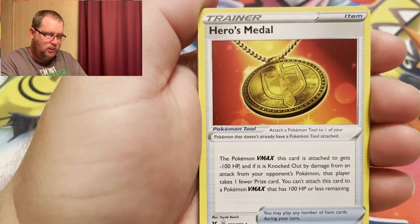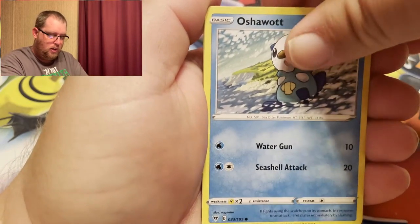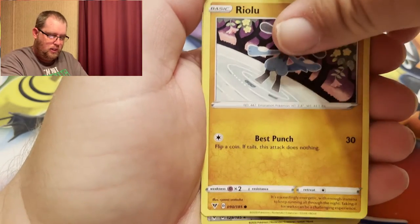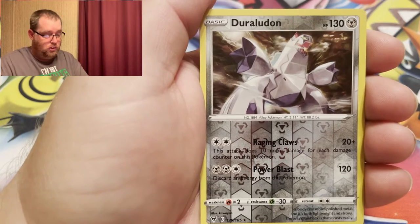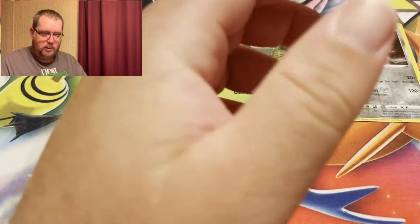Grass Energy, Heroes Metal, Hitmontop, Krokorok, Drillbur, Oshawott, Duskull, Ferroseed, Riolu. The reverse is Duraludon, and our final card is a Froslass — non-holographic.